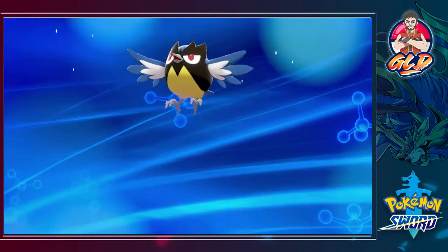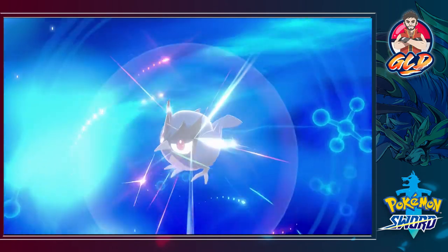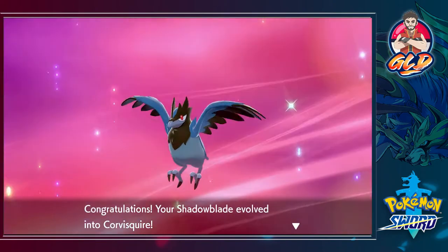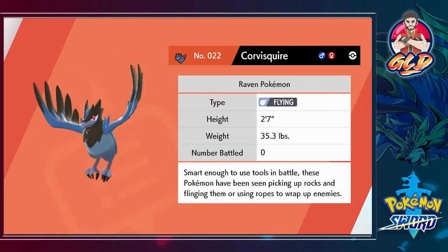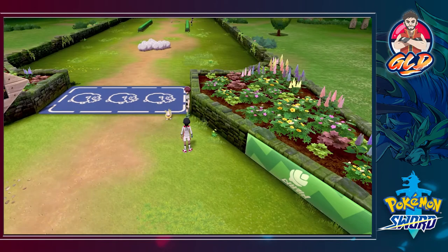Shadow Blade is evolving! We were expecting this — another evolution. Shadow Blade has evolved into Corvisquire, a very nice looking Pokemon. It's the raven Pokemon, still a flying type. It's smart enough to use tools in battle — these Pokemon have been seen picking up rocks and flinging them, or using ropes to wrap up enemies. That is very, very smart.